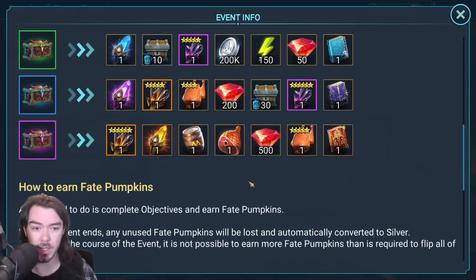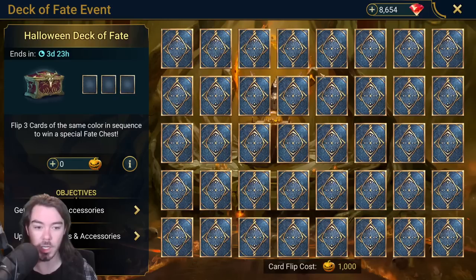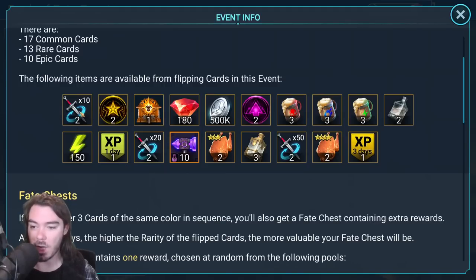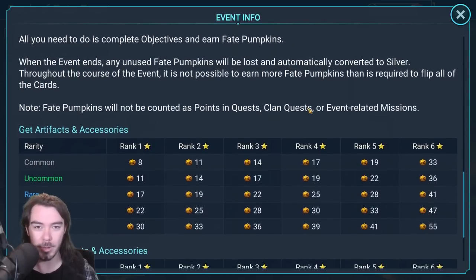The typical rewards you can see under these actual cards — the most likely rewards you are going to get — are things like 10 multi-battles times 2, a couple of Rank Charms. This stuff is pretty underwhelming. Like 500k silver for upgrading a piece of gear — it's not great. So these rewards are the most likely thing, and the good ones are quite unlikely. Beware.